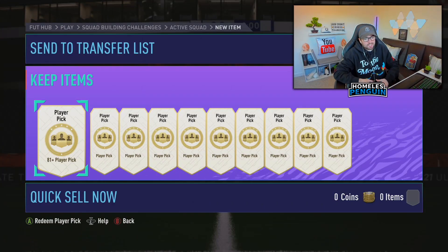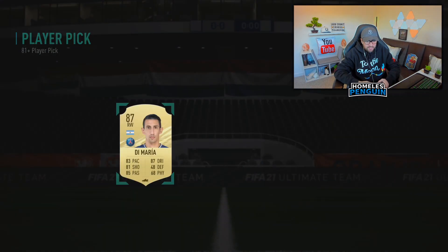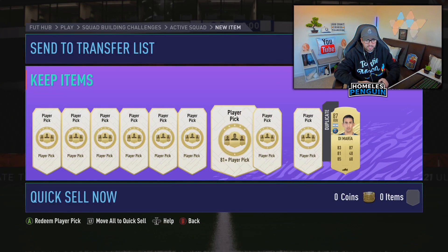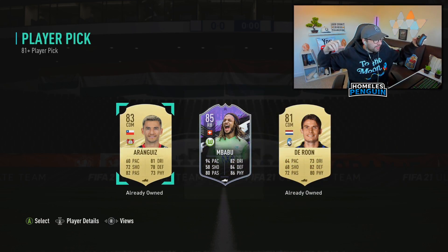Second time lucky with these player picks. We've got 10 more of them built right now, gonna blitz through them once again. Hopefully get some decent cards. Di Maria - the one I've got is definitely untradeable, half to quick sell recover him. I think I got him last time I did these, literally from these exact same packs. Good start though boys, good start. 87 overall. That's a really good one.